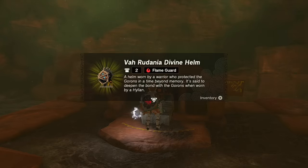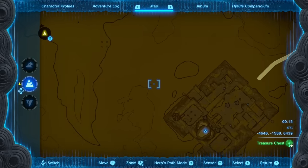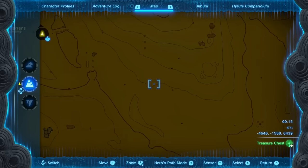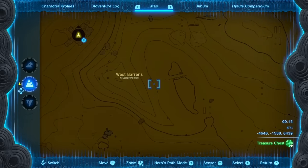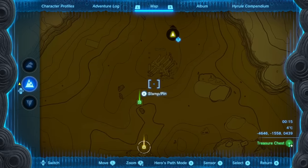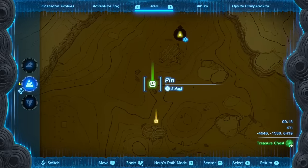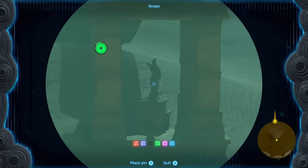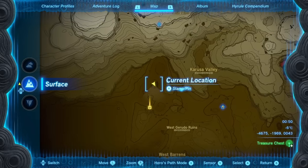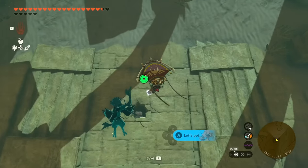That's the Vah Rudania divine helm with flame guard. For the Vah Naboris divine helm, from Gerudo Town there are a bunch of statues standing out in the desert pointing at one another in a giant trail. You can look at the map to see where they're pointing, or just know it's going to be somewhere between a skeleton and a square on the map. The last statue points toward a skeleton just south of a shrine, where there's a hole in the floor.